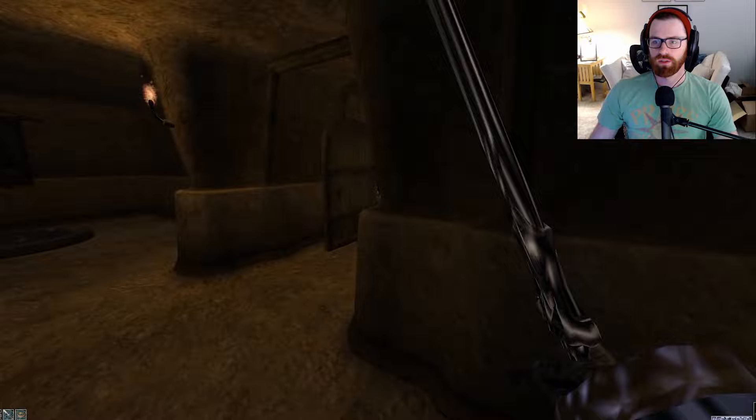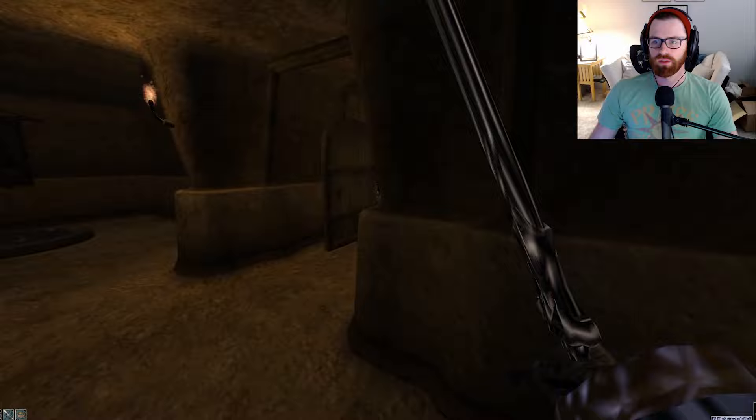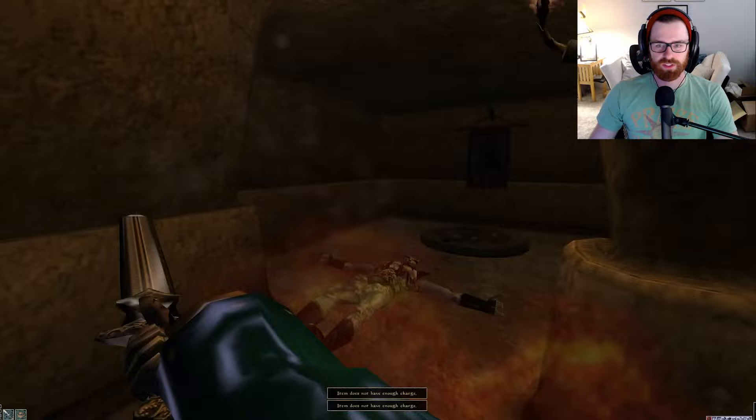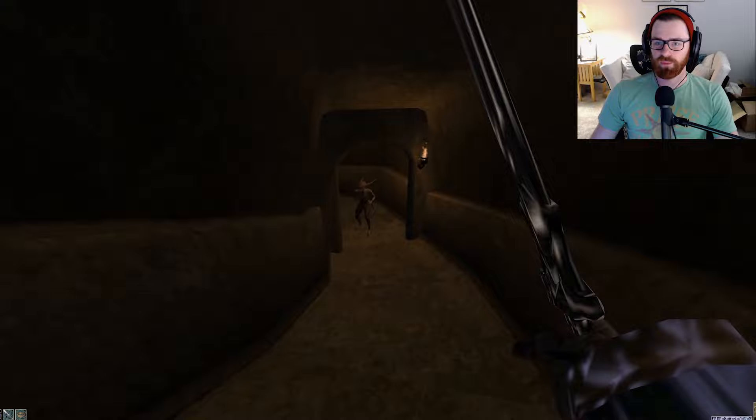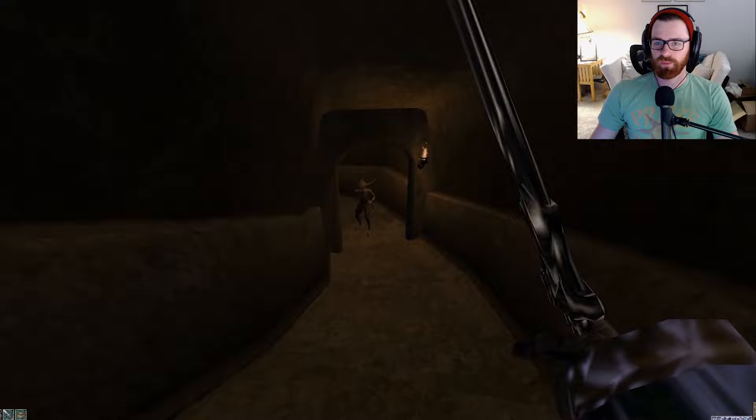We've got a scamp here. Thankfully our Sword of White Woe is putting in work. We've got a frost enemy — Frosty the Snowman over here. We are actually pretty tanky, believe it or not. I don't know how that spell missed — it literally just teleported through us. Alright, he's down. We've got a locked door at level 10, we're not interested in that. We're heading downstairs, continuing our murder spree of the Daedra.